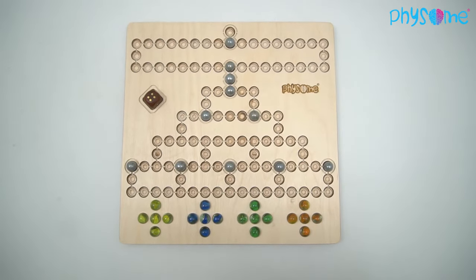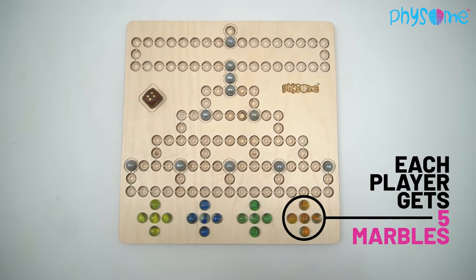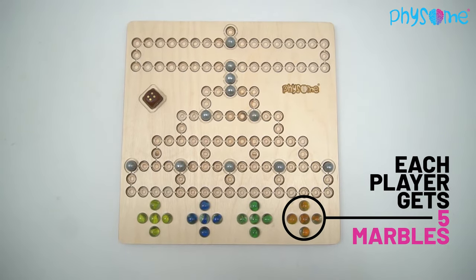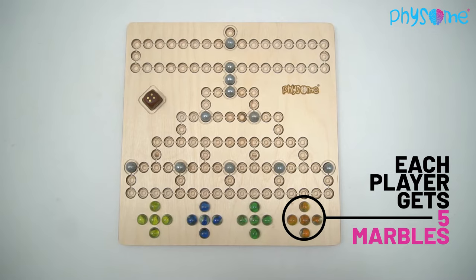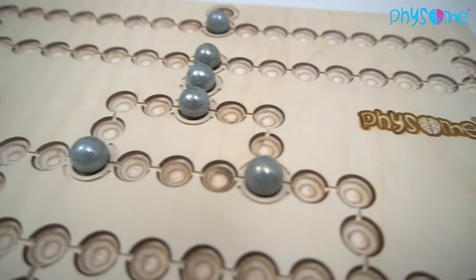The game board is laid out in the middle of the table. Each player gets 5 marbles of the same color and places them on the starting spaces at the bottom of the board. The youngest player starts, then play continues in clockwise direction.